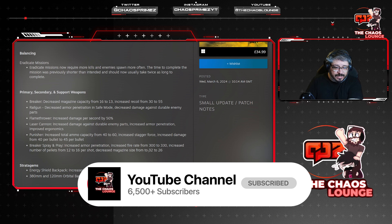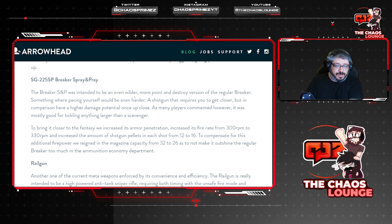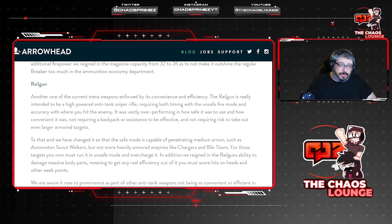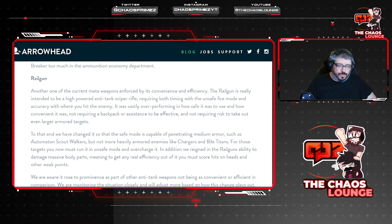The SG-225SP Breaker Spray and Pray had its pellets increased from 12 to 16, magazine reduced from 32 to 26, and fire rate increased from 300 to 330. 'The Breaker SP was intended to be an even wilder, more point-and-destroy version of the regular Breaker — a shotgun requiring you to get closer but with higher damage potential up close. Many players commented it was mostly good for tickling anything larger than a scavenger.' To bring it closer to the fantasy, they increased armor penetration, fire rate to 330, and pellets to 16, reining in magazine capacity to 26 so it doesn't become overpowered meta.